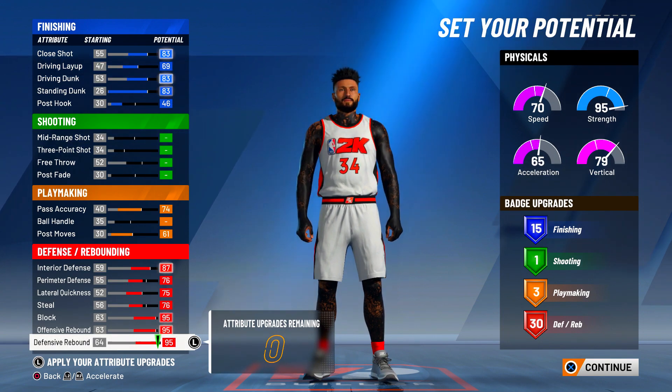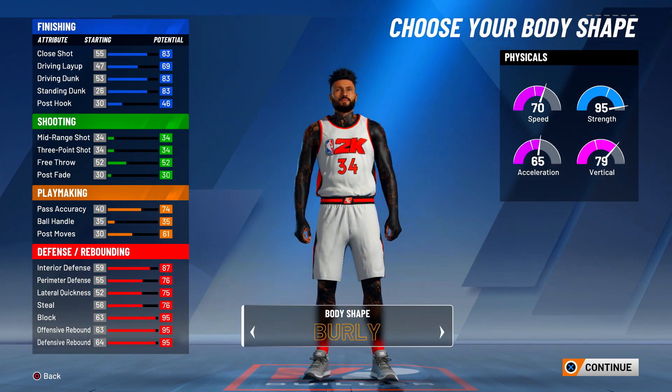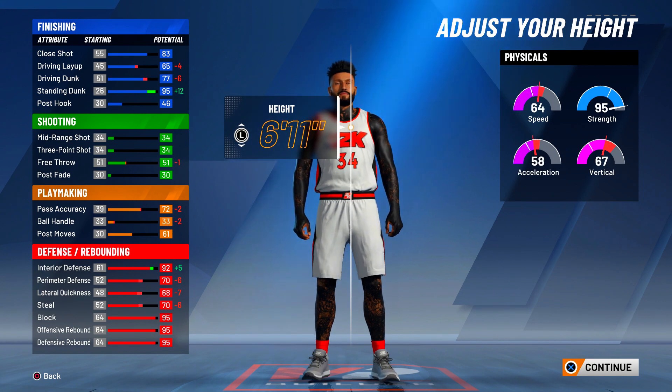So your final totals will be 15 finishing, one shooting, three playmaking, and 30 defensive — an absolute OP build. Now for the body shape, on all my centers I always go burly, so on this build go burly again.